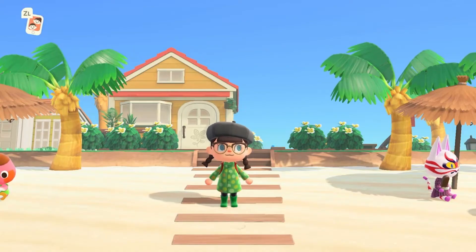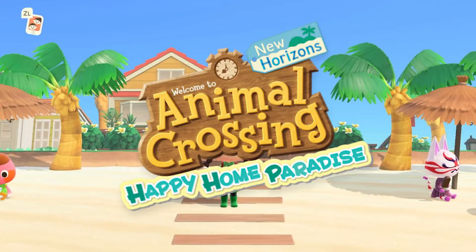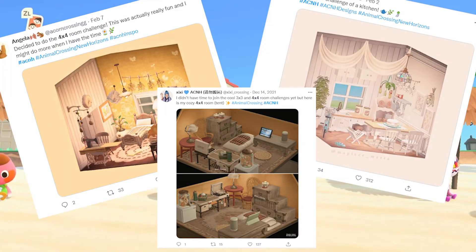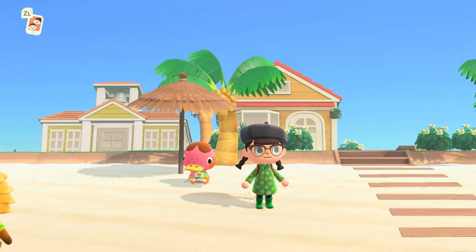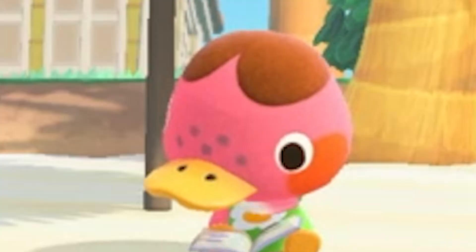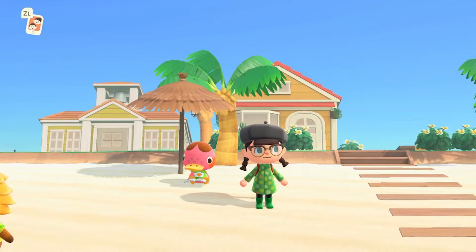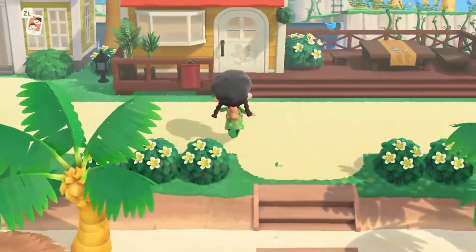Hello besties! Welcome back onto the channel. On today's video we're going to be delving into another design challenge within the Happy Home Paradise DLC — the really cool 4x4 challenge that's just been going around recently. I've been seeing so many videos and pictures and I've been really excited to give it a go. We're going to do a couple of different villagers' houses and try to decorate in a 4x4 space. On that note we'll go catch up with Lottie and get decorating.